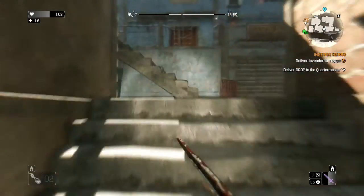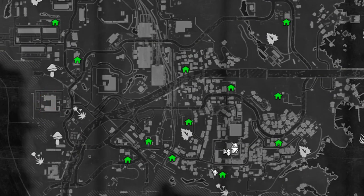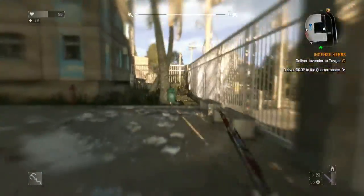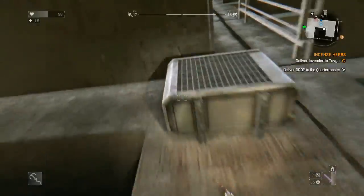The Korek Machete can be found in the slums area, just about here on the map. The blueprints to this weapon are located on the top of an apartment complex that houses the parking garage quarantine zone.